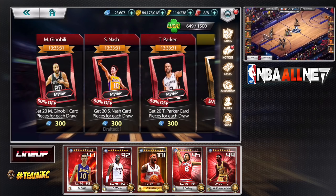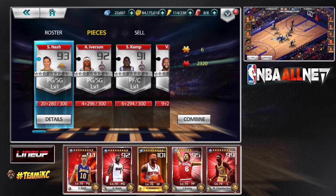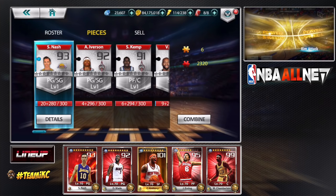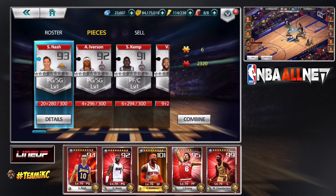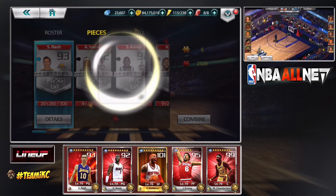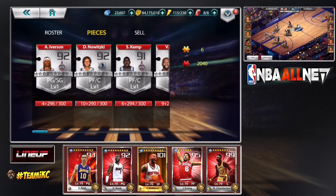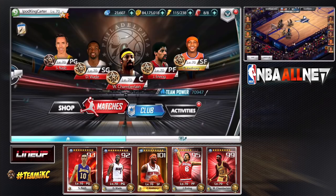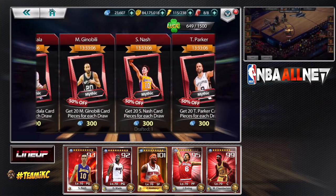We're going to go ahead and go to cards and pieces. In my last NBA All Net video I showed you guys the grind — I was inside that big wheel grinding it out. I got two pieces of Steve Nash, I'm going to combine that for a Steve Nash card, and I'm going to do this four times this video. I'm not going to evo 3 him here, but I will get evo 2 and a few other cards probably later tonight.